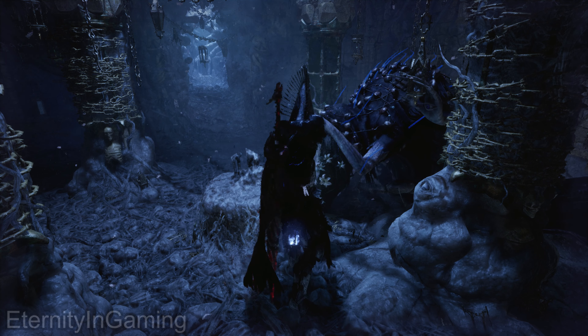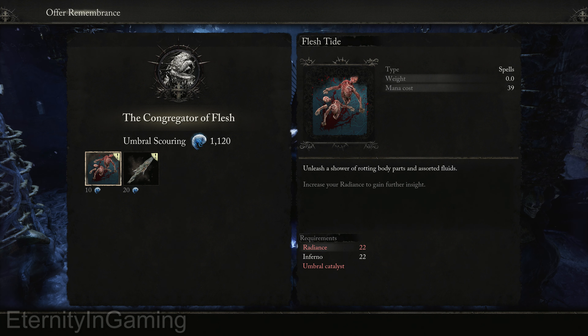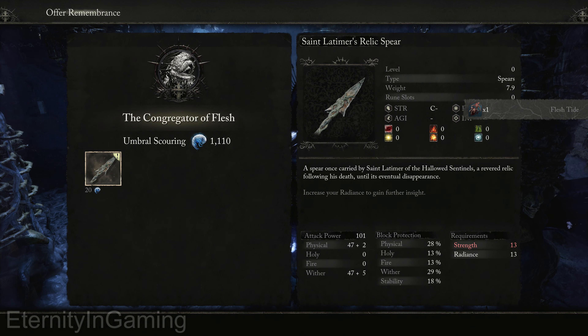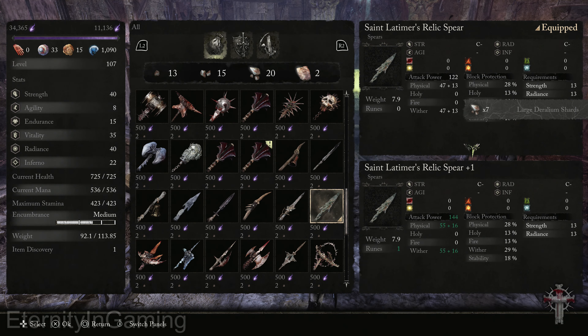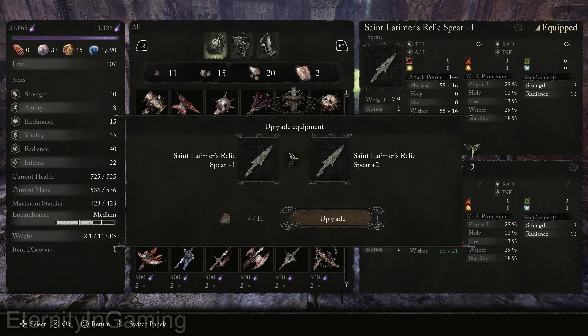I'm going to take a look at the Congregator of Flesh's weapons — he has a spear and an umbral spell. I'll upgrade both to the max so we can see the scaling, damage at max rank, and what runes they get.